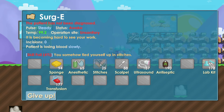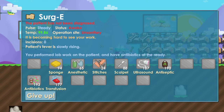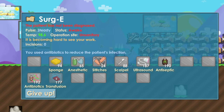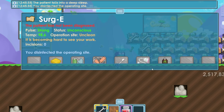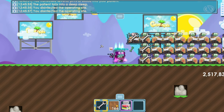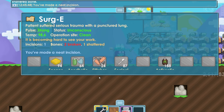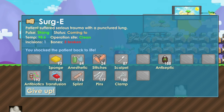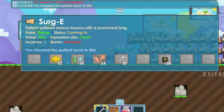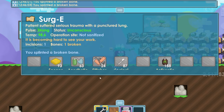Surgery becomes really easy after doing it for a while. Patient's losing blood — use stitches to stop the bleeding. Sometimes you get a skill fail — just use the tool again. Fever slowly rising — use antibiotics to stop that. Make everything green: anesthetic, antiseptic. Diagnose patient — serious trauma with punctured lung. Hard surgery. Use scalpel then pins to fix the shattered. Heart keeps stopping — use defibrillator. Also coming to — use anesthetic to keep it asleep.